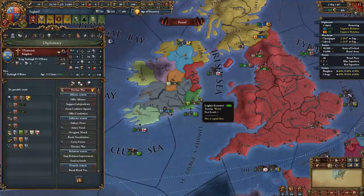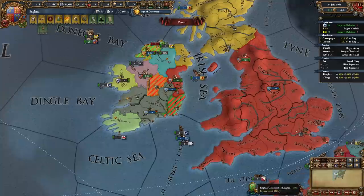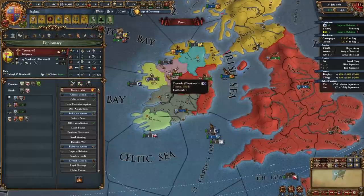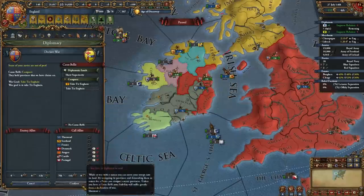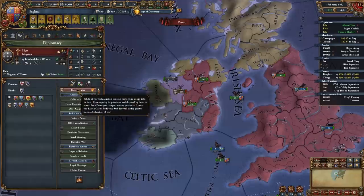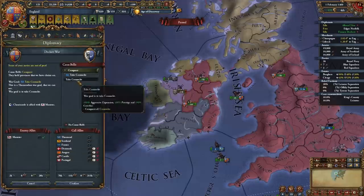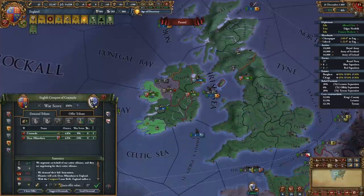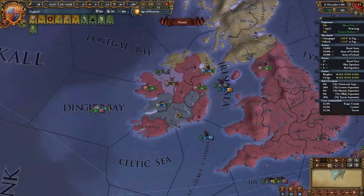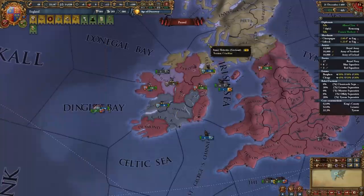Now declare on Irish minors like Leinster and Offaly, full annex them, then move on to others like Desmond. Clean up these Irish minor nations — easy wars, full annex them all. For your tier 3 government reform, I recommend centralized bureaucracy. You could take exile colonial companies when you start colonizing, but I don't think it's worth it. Because aggressive expansion is still high in Europe, avoid fighting Brittany or Burgundy yet — instead pop off a humiliation or show strength war on continental allies.